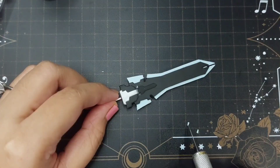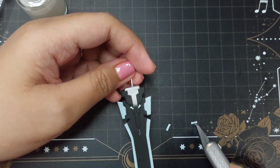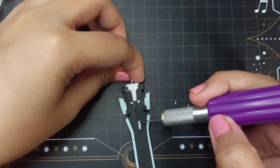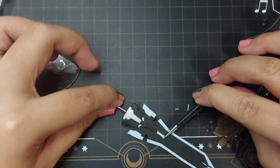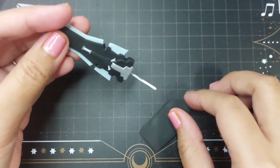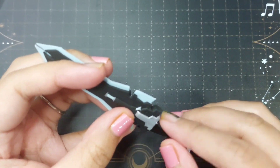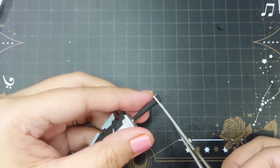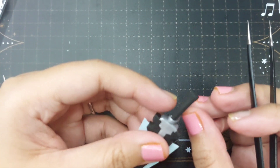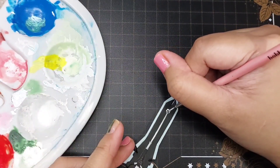After layering and gluing all the major pieces of her sword together, I added some smaller clay parts using a tweezer and also made the hilt of the sword with its black and silver design. I think I'm getting better at making weapons now, especially after making the three leaders from Fire Emblem Three Houses. You can check those videos out on my channel after subscribing down below. I then painted the final details on her weapon with acrylic paint and a thin brush.